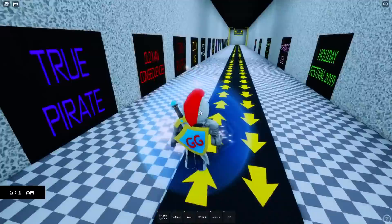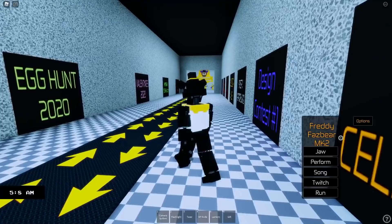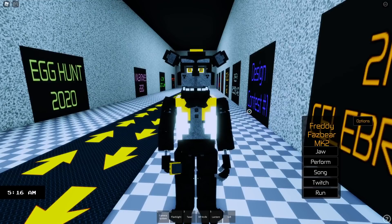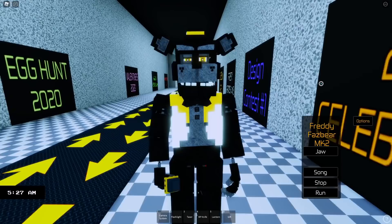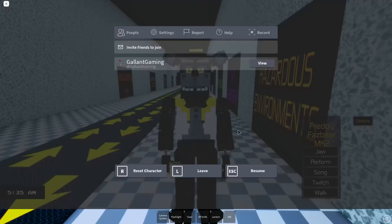I'm gonna reset and go back in to check out the other one as well. Now we're gonna check out Freddy Fazbear MK2 — I guess that means make two, like the second version. Here's Freddy if he became Lefty but was still Freddy — that's a good way to put it. Freddy if he was Lefty but not Lefty. We have a jaw as well, a perform, and he has a song as well, and a twitch, and finally a run. He's gonna get you. Why is he running with his eyes wide open? Why is he so creepy?